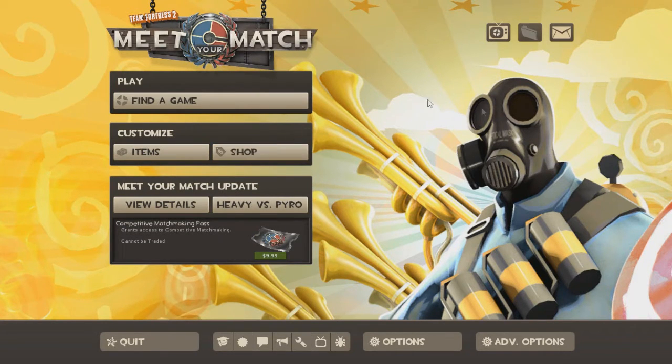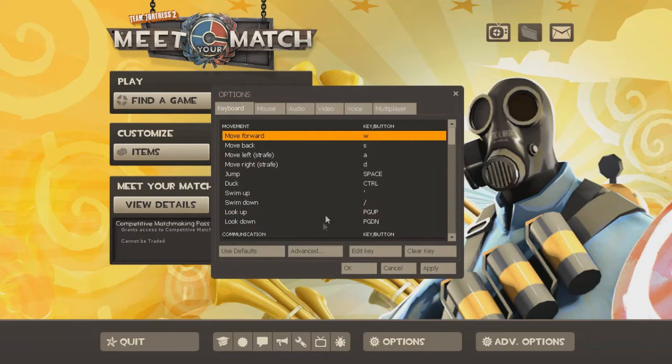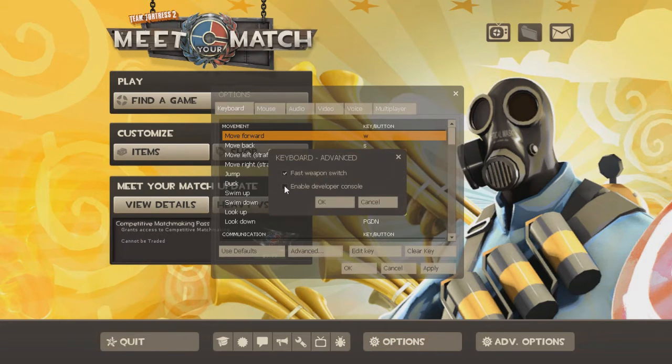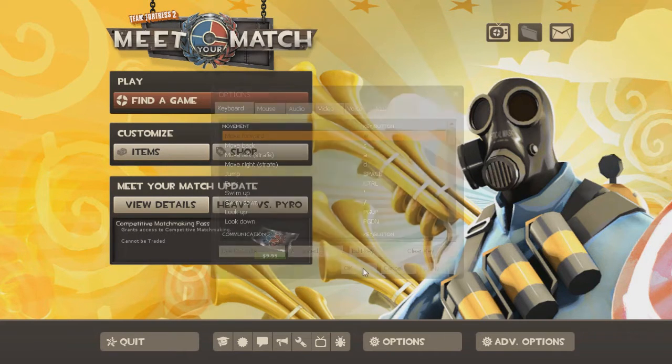There is a workaround to that. First, you have to have Developer Console enabled. To do that, go to Options, Advanced, and enable Developer Console. With that done, hit Apply and OK.